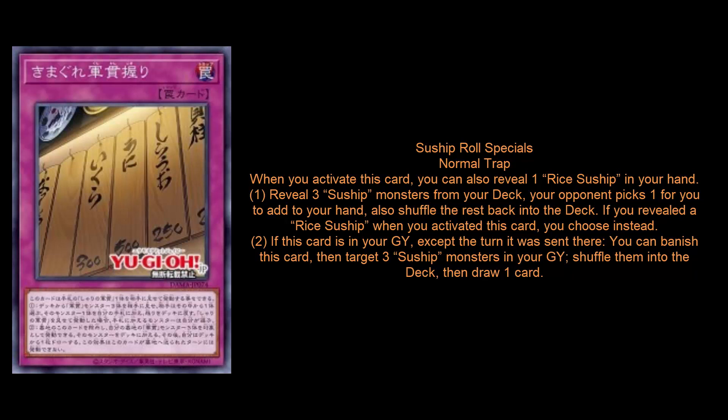The trap card is the only card I don't really love — it's okay. Maybe in an archetype without crazy high power, they should have made it a quick-play spell. This is Suship Roll Specials — like a little sushi rolls pun. It's a normal trap. You can reveal one Rice Suship from your hand, reveal three Suship monsters from your deck, your opponent picks one to add to your hand, and you shuffle the rest back. If you reveal Rice Suship, you get to pick the card instead of your opponent. The second effect says: if this card is in your graveyard, except the turn it was sent there, you can banish this card, target three Suship monsters in your graveyard, shuffle them back into the deck, and draw one card. That's actually really good — if you open with the field spell and Rosu, you have a one-card combo, and when that card dies, that's three Suships right there in your graveyard, which instantly turns this online.